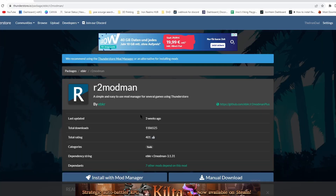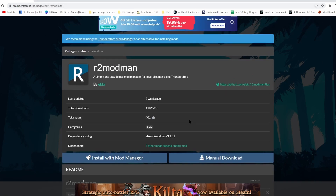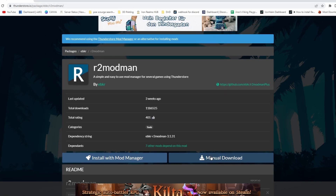The first thing you want to do is go to thunderstore.io and download r2modman. I'll post the links for anything that I'm referencing in the description below. Go to thunderstore.io, find r2modman, and click manual download.